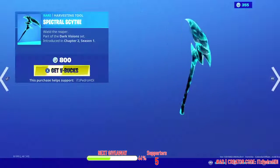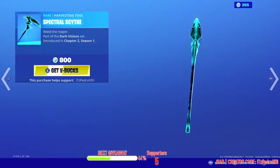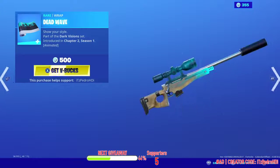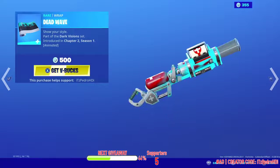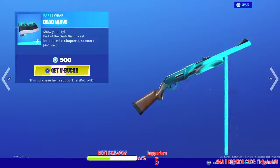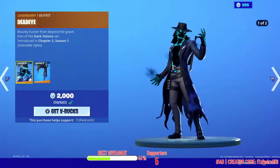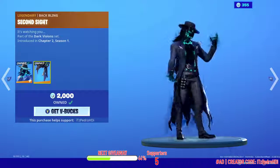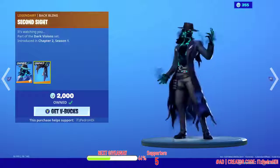So on the first item shop, we have a Specter Side back bling. We have the Dead Wave wrap — pretty nice one, animated, you guys can see. And then the skin Dead Eye is back with the Second Sight back bling. Pretty nice there.